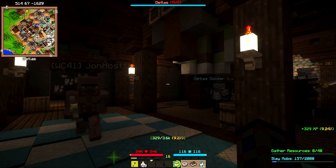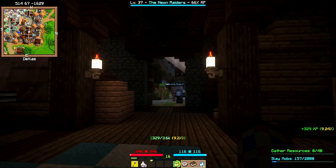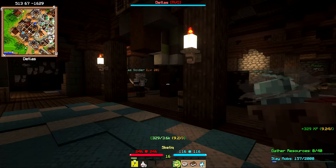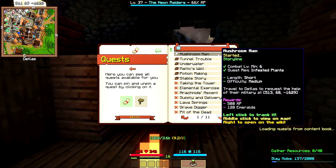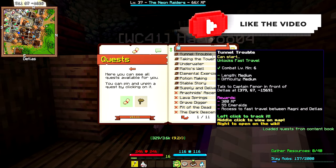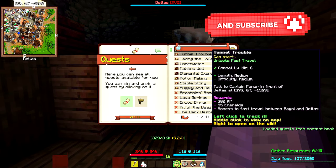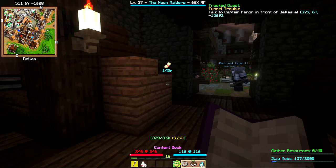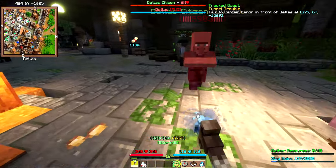We get some emeralds — whoa, that buff villager! Now that we've done that, the quest is completed. We want to keep going down the quest order, so Tunnel Trouble is next. I'll set the waypoint and it's not too far away.